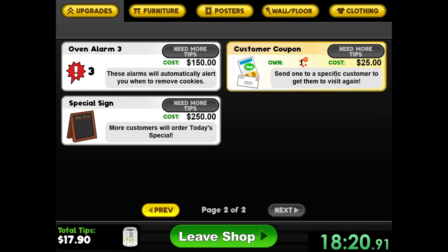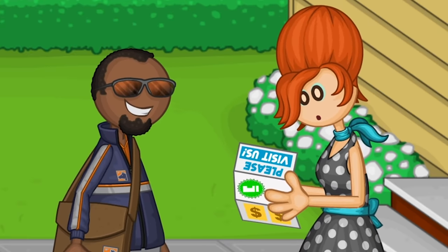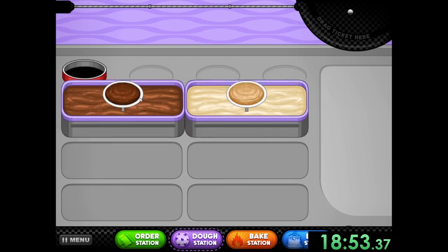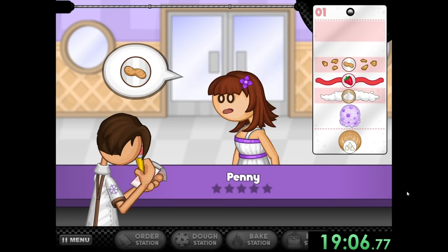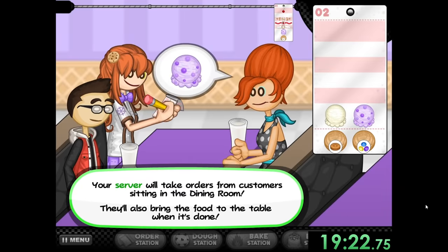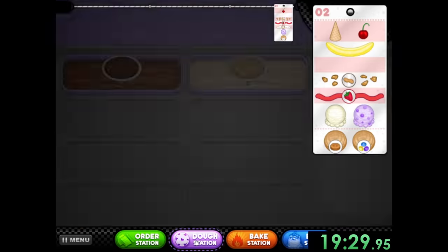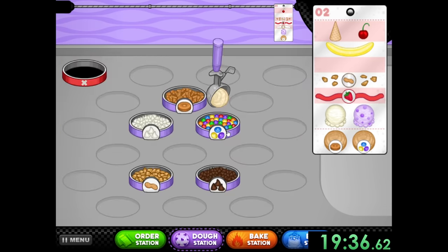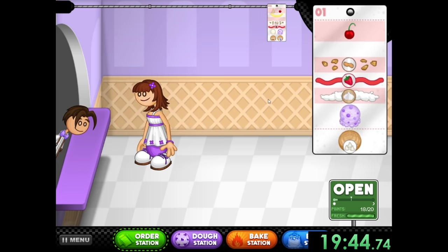We want to go to the shop, get a customer coupon, and give it to Marge because she's going to love it. This is now the fourth day in a row I'm giving her one of these coupons. It's everybody's favorite girl, Penny — if you've watched any of my Papa's videos, you know I love Penny. And a little bit earlier we actually hired help, so now people can sit down and take their orders. This will be the final day until we get a ton of points and can get rank five. I worked really hard for Marge to be happy, so she better like her ice cream.